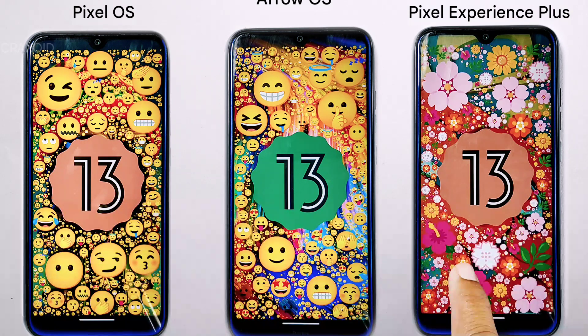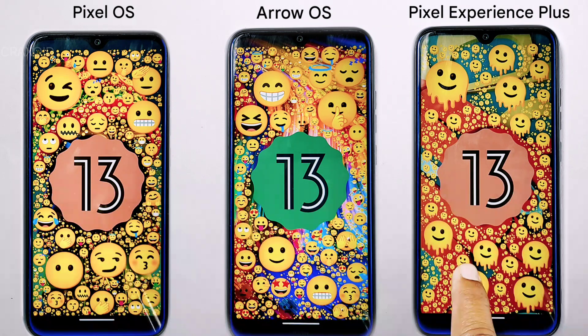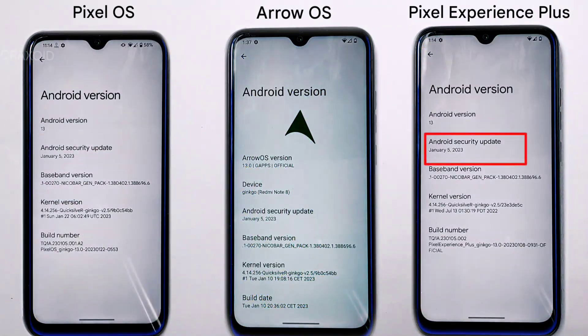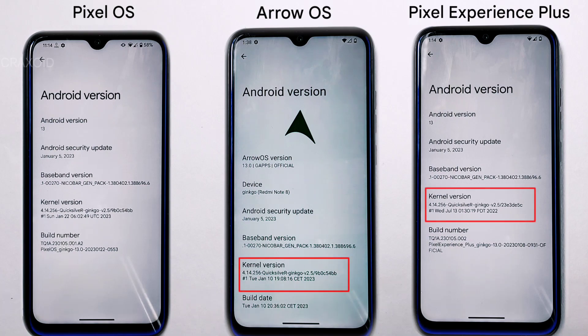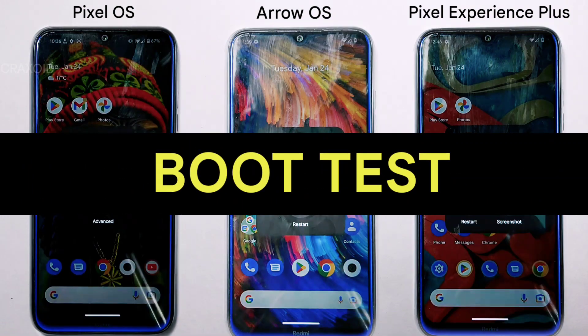We have set up the latest versions of Pixel Experience Plus, Pixel OS, and Arrow OS on screen. These ROMs are running on Android 13 with the latest security update from January 5, 2023, and are all on the same kernel — Quicksilver kernel — so we can compare them fairly.